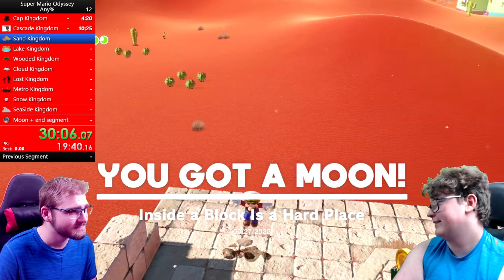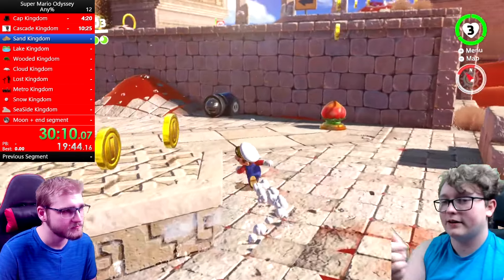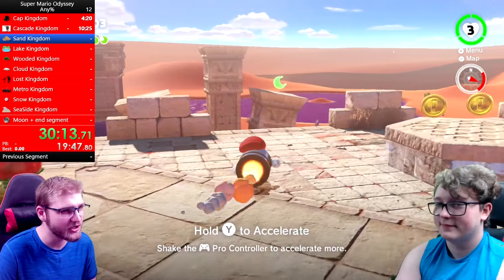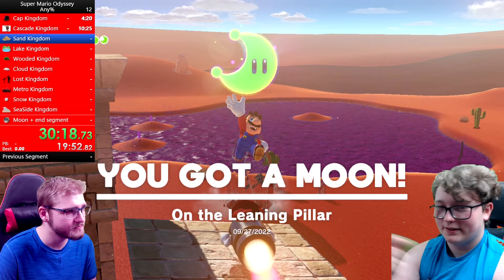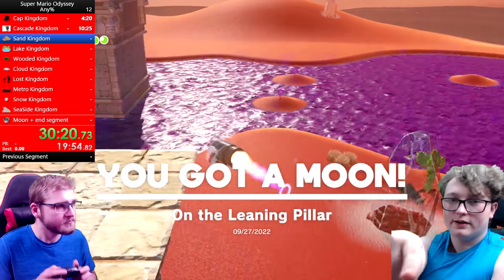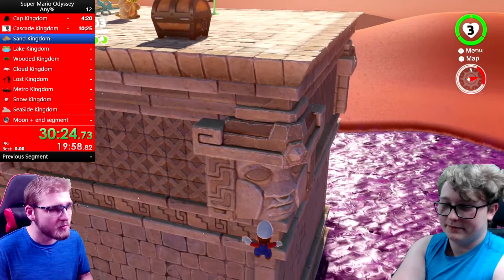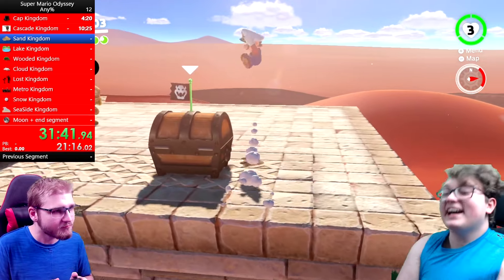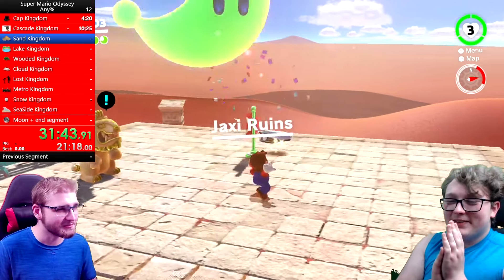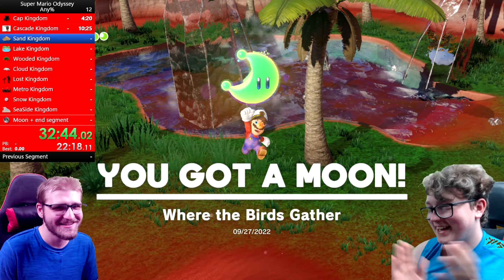You're going to need the bullet bill again. This is the next two moons you have to get — that moon there, and also to do Jax's skip. You hit the side of this head right here. Ball jump, throw Cappy. Jax's skip acquired! Now teleport to the Odyssey. You're done with Sand Kingdom.